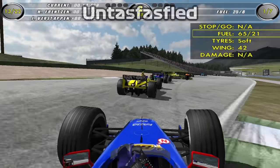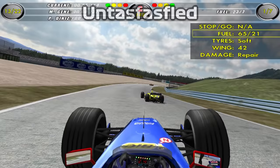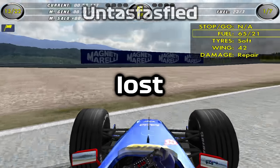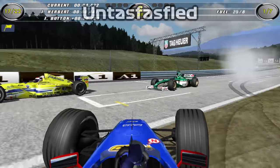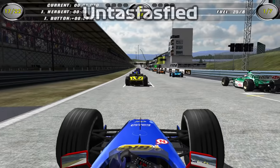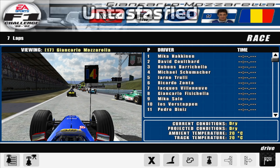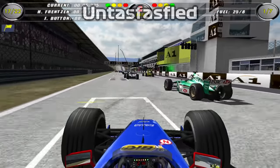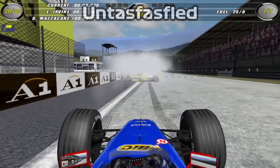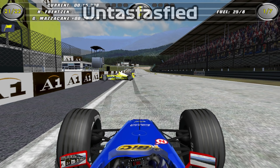Look at that Minardi. That was brilliant. Lights out and away we go. What is happening with those Jordans? They always stall on the grid. And I spun again. I really promise this time, this truly is the last attempt. Another Jordan stalls. And I got hit in the back. What am I supposed to do? There's a spin in sector one — watch for the yellow flags. I'm the one that spun.